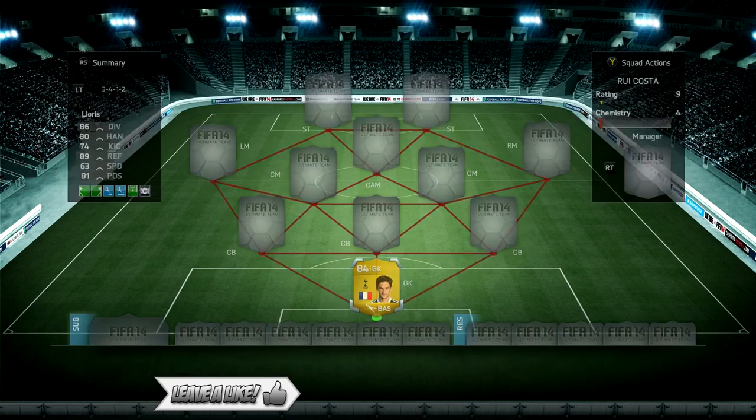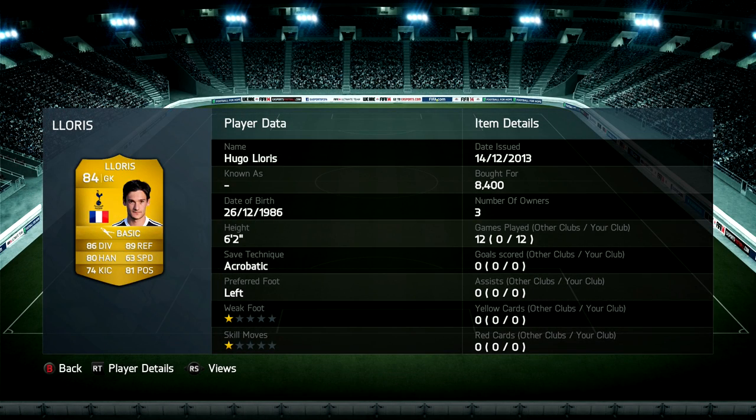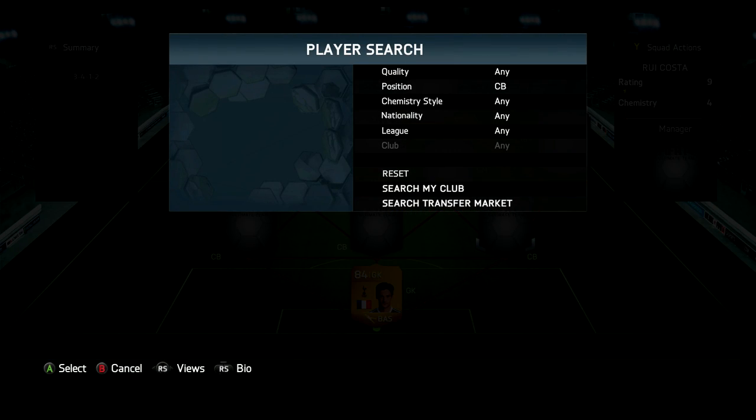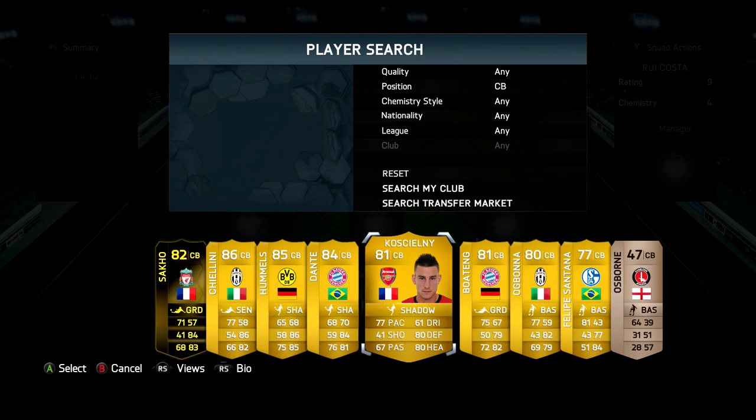Let's start off in goal with Frenchman Hugo Lloris. He's a pretty solid goalkeeper — I'd say he's the second best in the Premier League. He's got 86 diving, 89 reflexes, 81 positioning, he's six foot two with an acrobatic save style. You don't pay too much for him, only around 8,000 coins, which is pretty damn good.